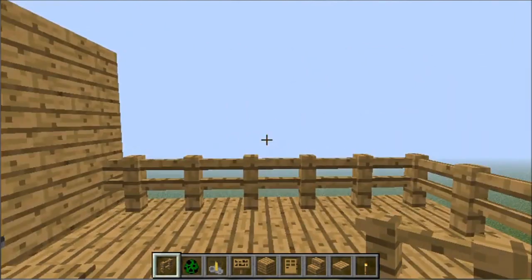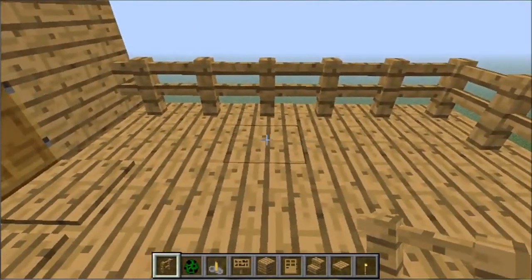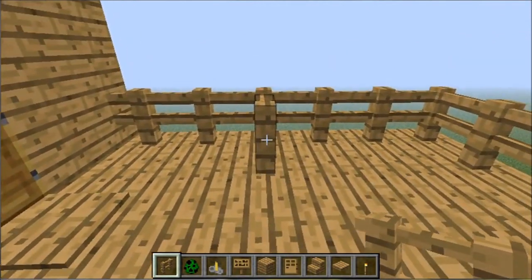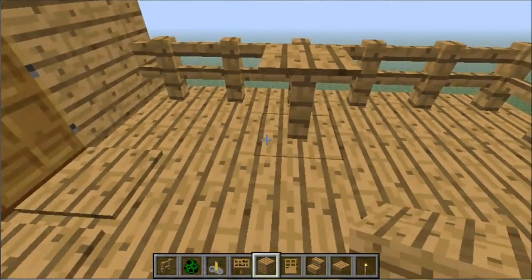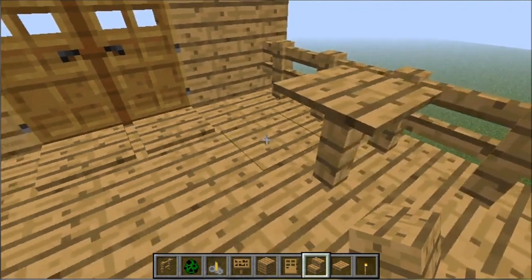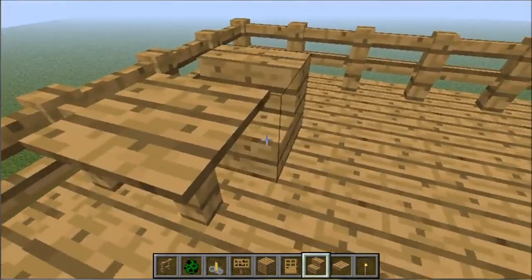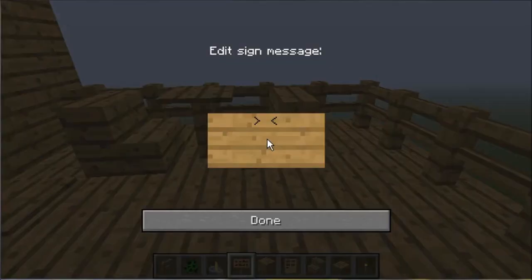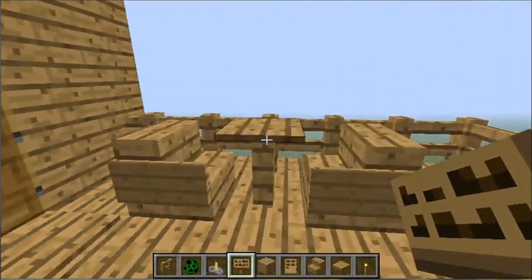To build a table, put one fence down, then place a pressure plate right on top of the fence. Next, create some chairs by placing your stairs facing the table, and then take your signs and put them on the sides of the stairs to make nice little chairs.